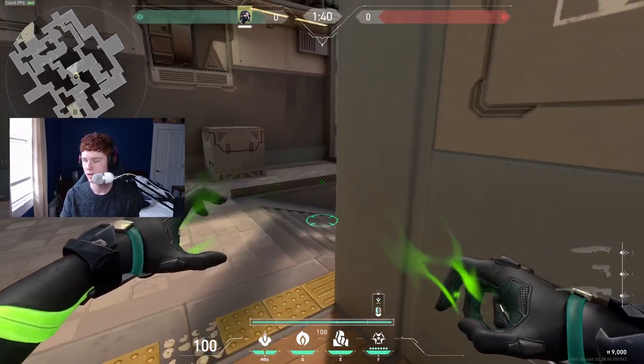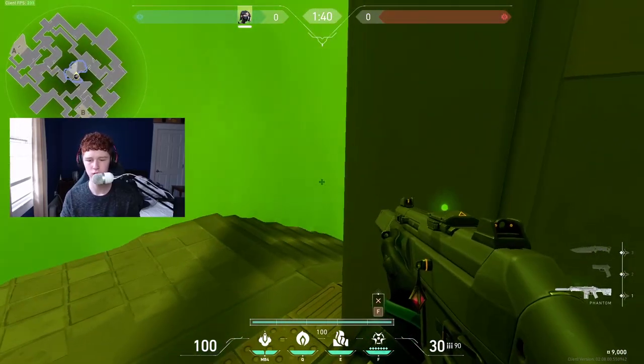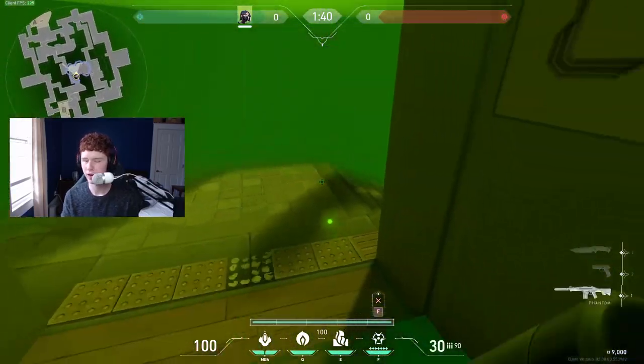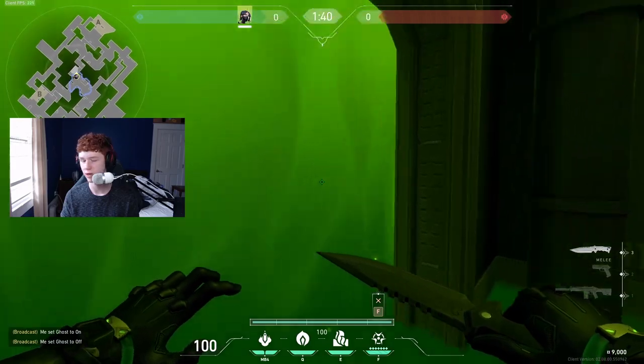On defense, I would say the best place to ult if you don't have a Sage to wall mid is definitely mid, because mid control is just so important on this map. Just watch out because if you ult there, they're probably going to spam you from either side, so maybe wait a bit for them to stop spamming. This just makes it really hard for them to take mid control.